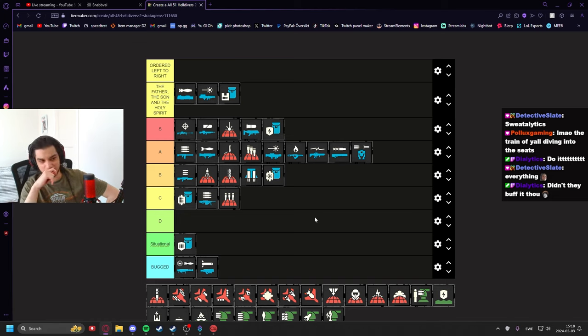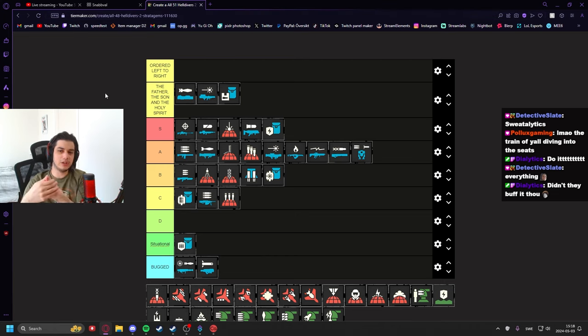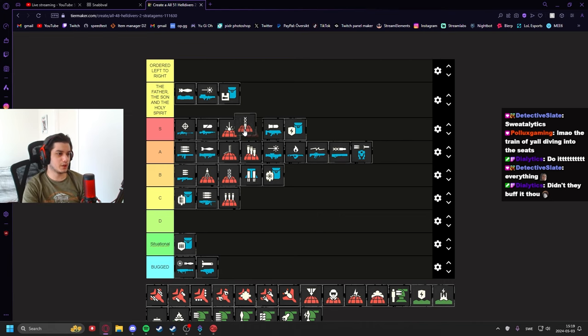The Orbital Laser — right here, very good. The only weaknesses are that sometimes it doesn't do enough damage, or there are too many big targets, or you run out of uses since it has three charges with a long cooldown. But aside from that it's really good at ticking down bot and bug bases, killing big targets, and clearing hordes — it annihilates everything except bile titans.